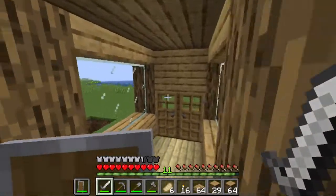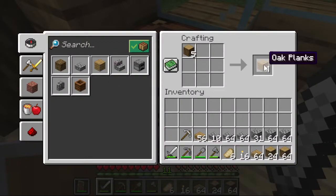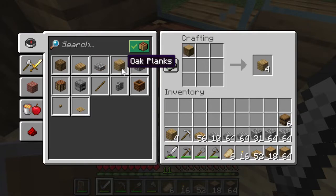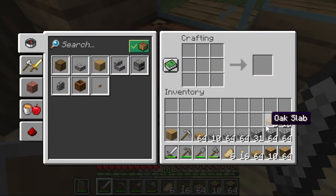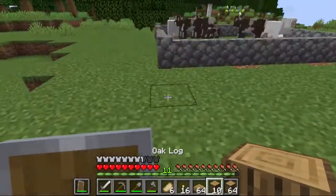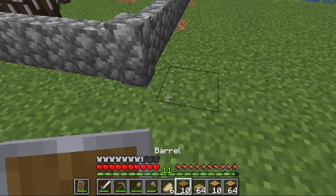Two stacks and ten pieces. Let's go and make ourselves some planks. I need some barrels. So I'm going to start building. I just copied this design — I don't know how to design this kind of building. There will be one, two, three, four — right over there.